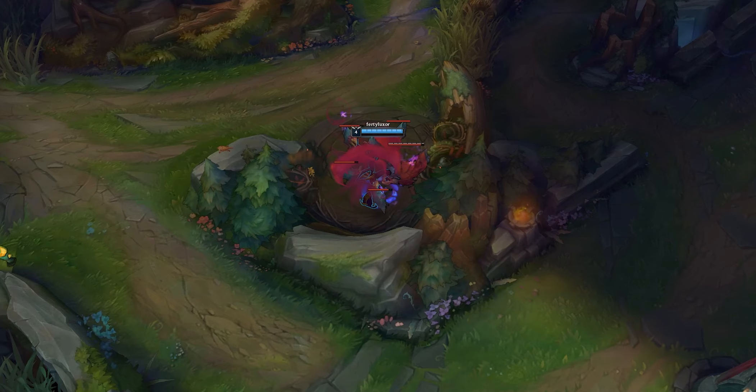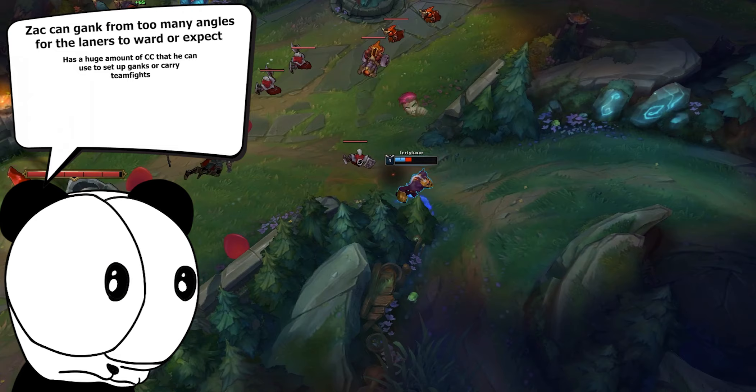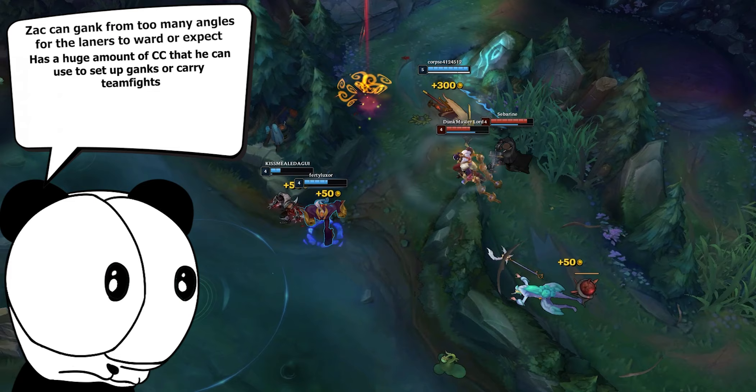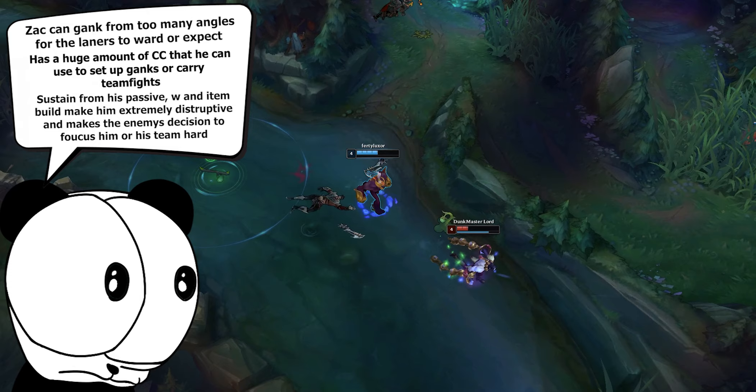Zac offers some of the best ganking in the game with his E giving limitless angles to engage with. He offers insane CC with his Q, E, and R — all being hard CC on multiple targets — which allows a huge advantage in the 2v2 or more situation. He also has crazy sustain on his passive and W, as well as a revive mechanic enabling easy tower dives.